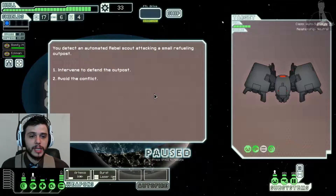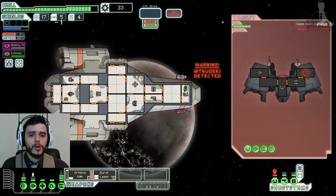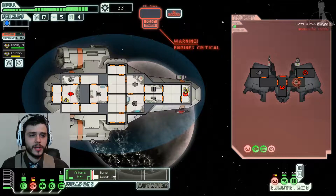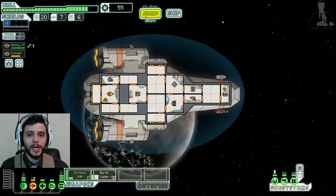We detect an automated rebel scout attacking a small refueling outpost — we're gonna defend them. There are intruders, and that's a mind control thing. We're gonna take him out with our burst laser. That mind control thing made my guy start attacking my own ship! We got scrap from the wreckage, and the outpost also gave us some supplies. Nice.